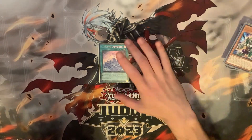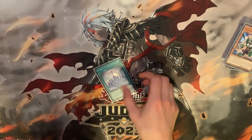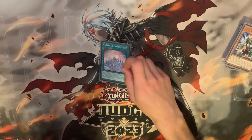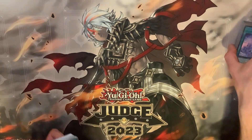One copy of the field spell. We don't want to draw this — we really want to be searching it, although it's not the worst thing to draw. You'd much rather have a normal trap. It's kind of a win-more card, but it also really matters now that you have the Unchained links to bring back off of it. It gets a lot stronger when you're bringing back fiends that aren't the Lab cards.